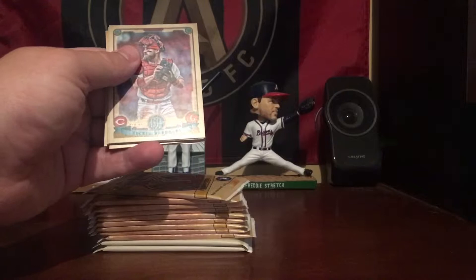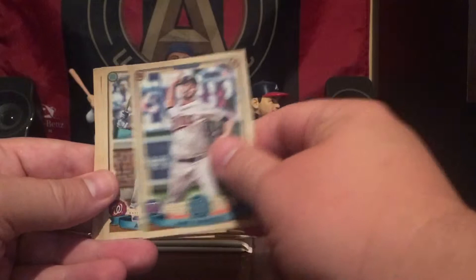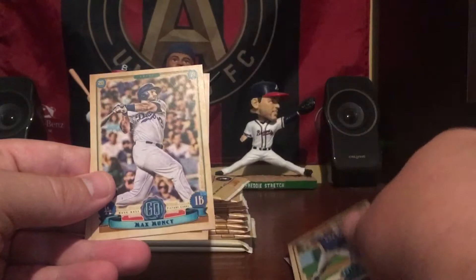If not, you guys can let me know in the comments. But first up: Tucker Barnhart, then we got Jake Odorizzi, Anthony Rendon, Justin Verlander, Max Muncy, and Mike Miner — former Brave. Alright, next pack.